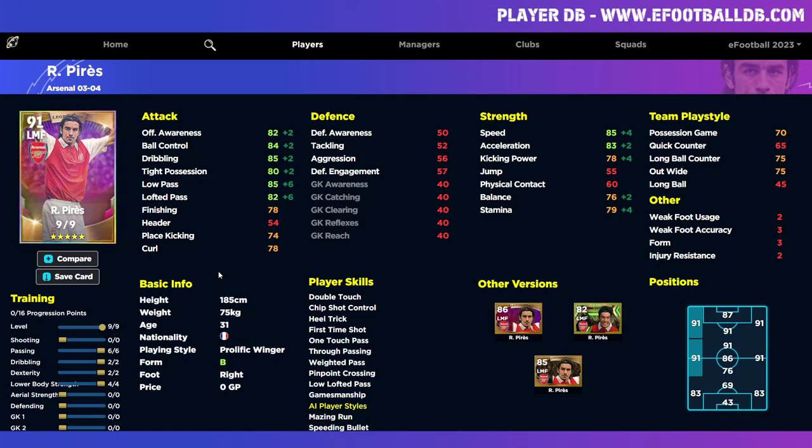We're over here on eFootballDB with the first version of Perez. He's a free player so these need to be updated. The first version is as a left midfielder — we're going to max out passing, put two into dribbling and dexterity, and four into lower body. The big issue is you won't get acceleration past 85 or 86, and even as a winger it only goes to 87 — then you'd have to neglect shooting and passing completely.